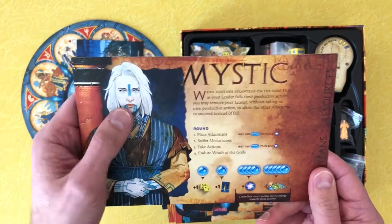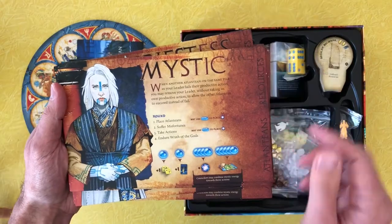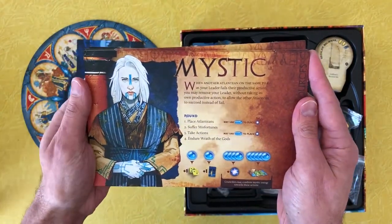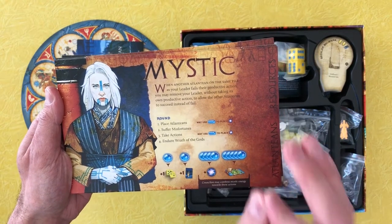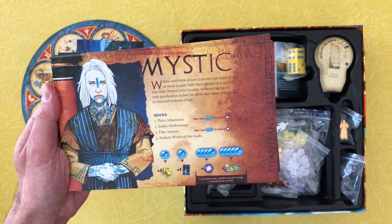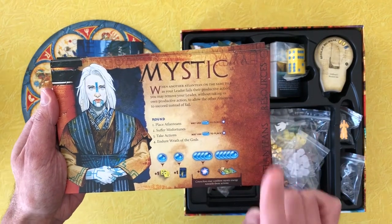And the mystic, who looks like Patricia Arquette. Obviously all of these people have special powers. Let's read hers for fun — her power is lacking iron. Iron deficiency. When another Atlantean is on the same tile as your leader and fails their productive action, you may remove your leader without taking its own productive action to allow the other Atlantean to succeed instead of fail.